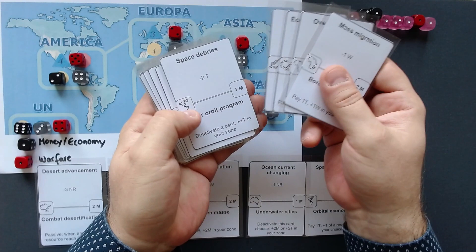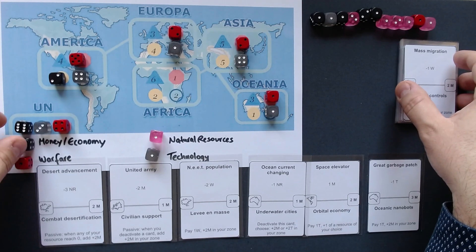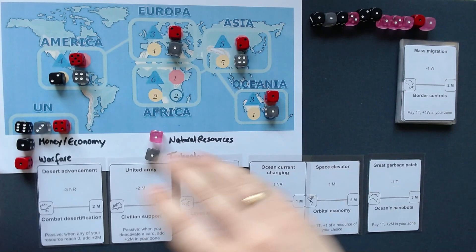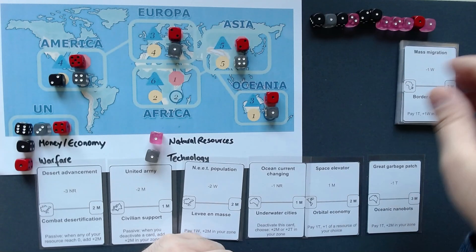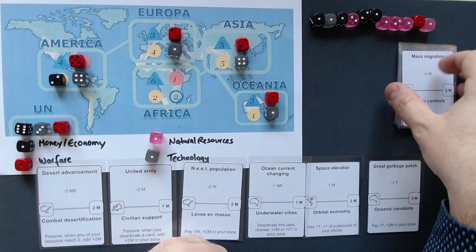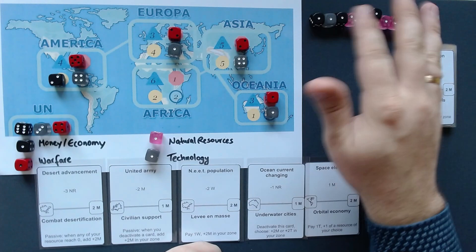In a multiplayer game it probably works because you can kind of work together, but in solo mode you can only play the UN. You can increase your dice and use your cards for working with your own dice, but you can't use those cards to do anything for the other continents, and you can't stop natural resources from being depleted. I'm still waiting for my first win. There might be a balancing issue, or maybe it's just supposed to be this difficult — I have a 100% loss rate with the current rules.